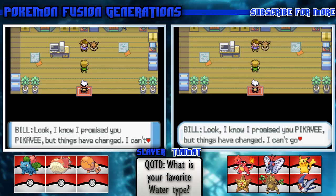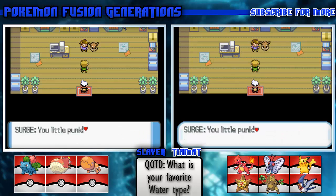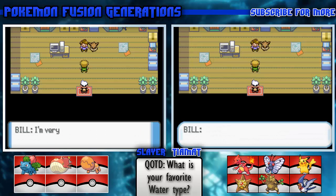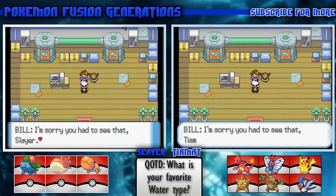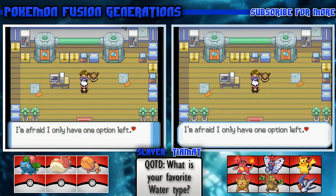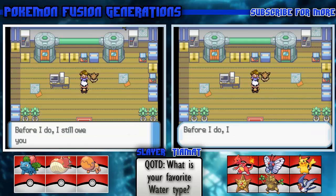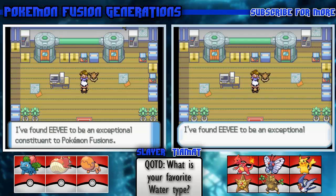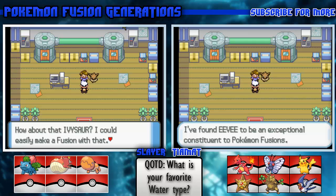Bill says: 'Look, I know I promised you a Pikachu, but things have changed. I can't go through with it.' Surge barges in: 'You gave all the other gym leaders Pokemon fusions - I came all the way here and you expect me to leave empty-handed?' Bill responds: 'I'm truly sorry.' Then: 'This has gotten way out of hand - I've made a huge mistake. I'm afraid I only have one option: destroy the fusion machine. But first, I still owe you for saving my life - here's an Eevee. Actually, why don't I use it to make one last fusion? Eevee is an exceptional constituent to Pokemon fusions, which makes sense since it's the evolution Pokemon.'